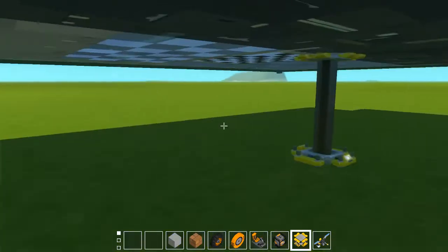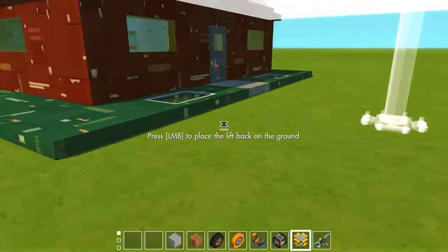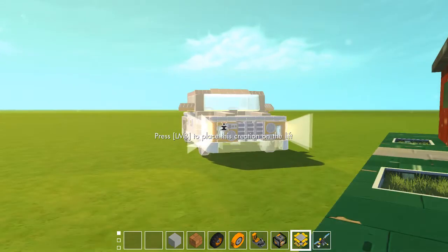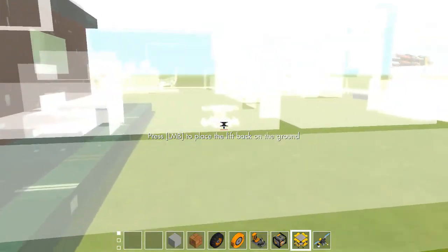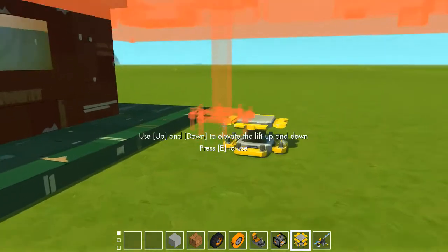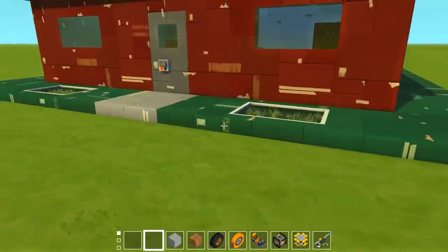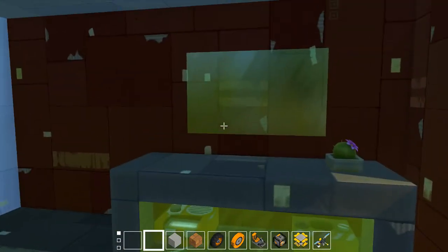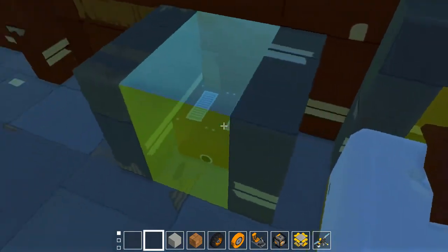We'll spawn in — I put pegs on the bottom so it shouldn't lag. Apparently it doesn't like being near the truck — that was the issue. There we go. So yeah — standard red grass. A button to get in, door closes automatically. You have your little chair to watch your TV, your cactus, whatever console you want, your sound system, your bed, and an alarm clock set up there.